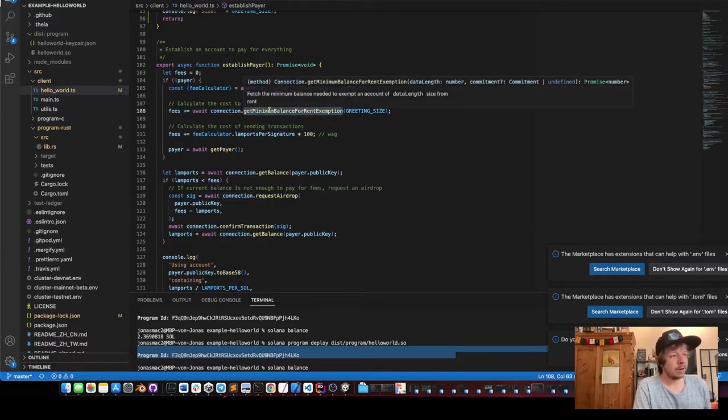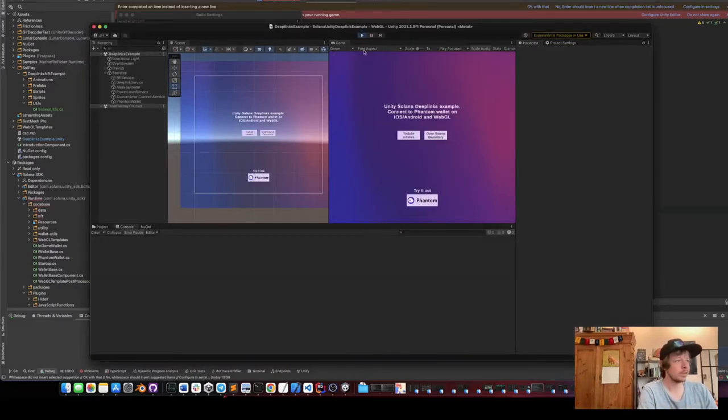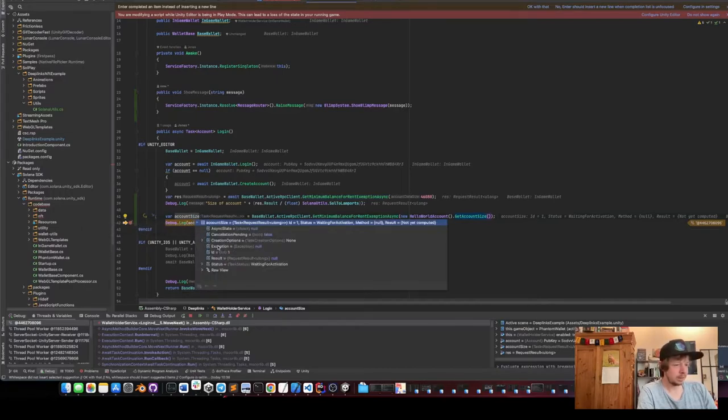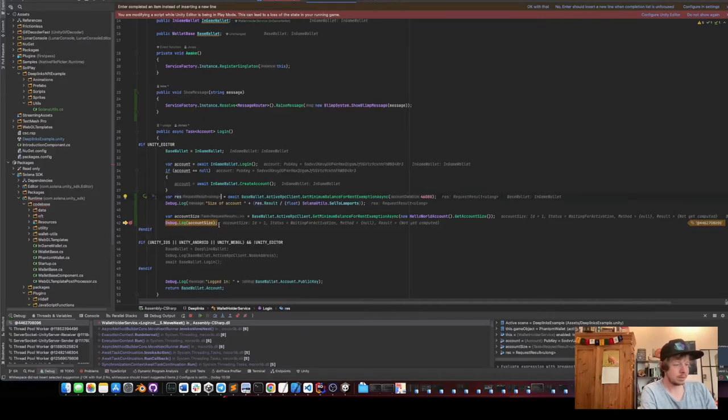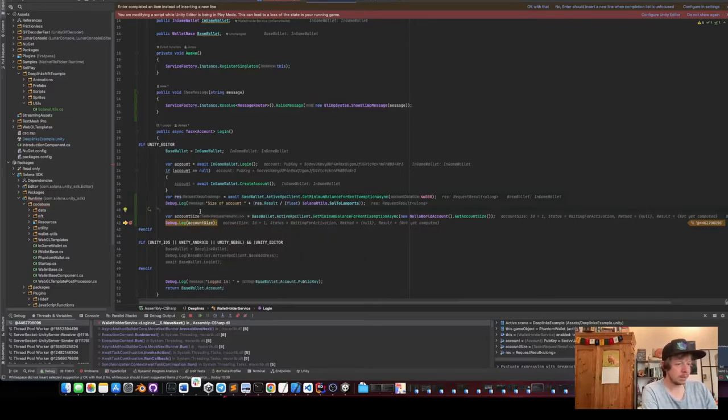Then we calculate how much we need to pay for our account, which is four bytes. To see exactly what's happening I wrote this in C# to verify the cost matches the smart contract. I connect here and call active RPC get minimum balance for rent exemptions of the hello world account size.